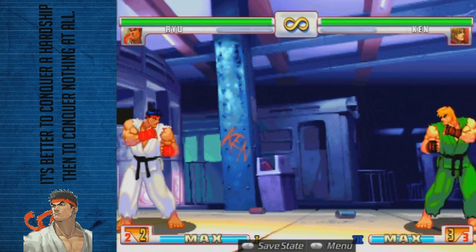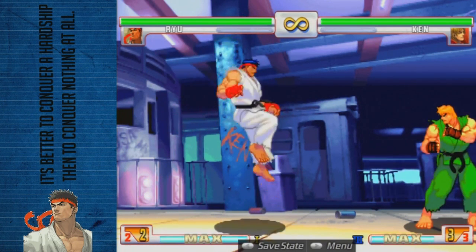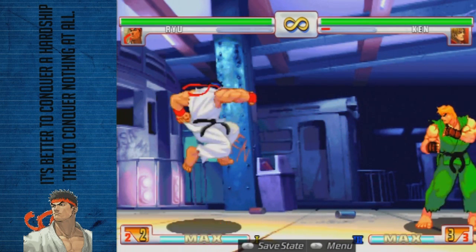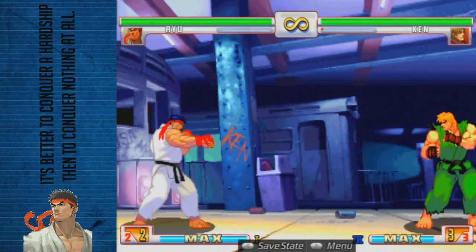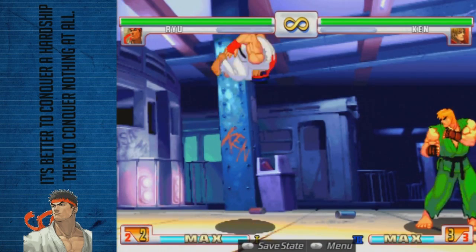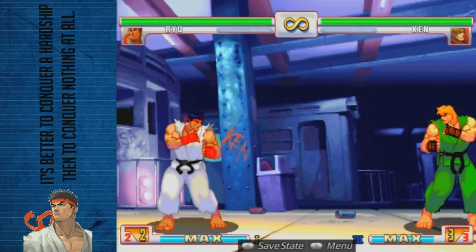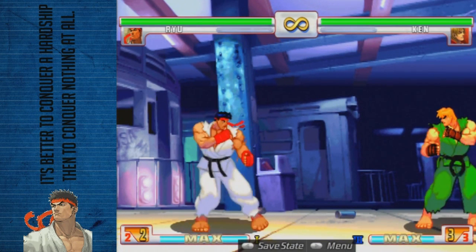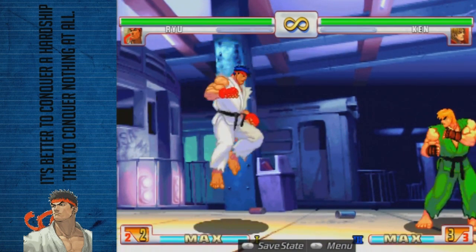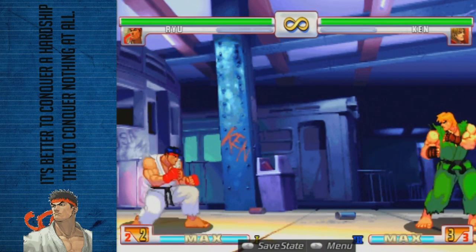For air-to-air, if both of you jump, you want to use jumping medium punch — it hits twice, so they'll have to parry it twice, and it comes out really quick and will hit the other person faster than they hit you. Also, air hurricane kick is a very awkward parry in the air, because they'll parry one hit and the next kick comes around at such a delayed timing that it's awkward to parry. Sometimes someone will parry the first hit and just pop right over without even getting a chance to punish you.